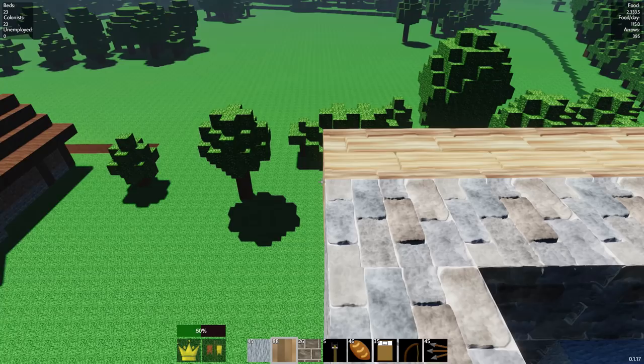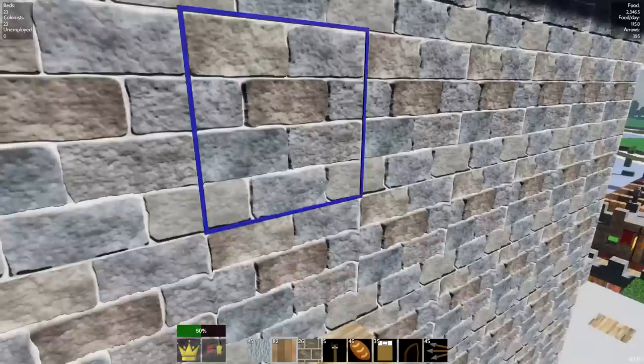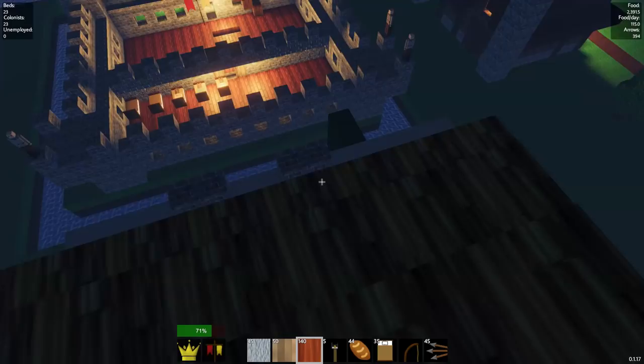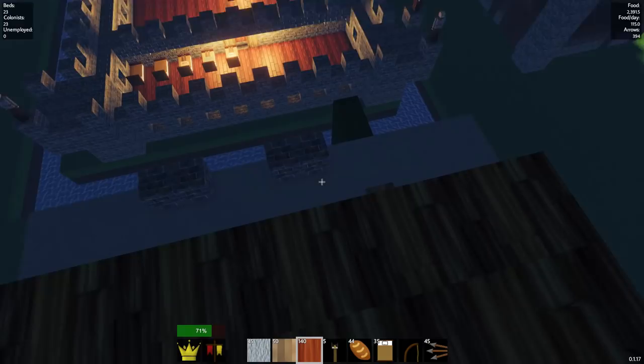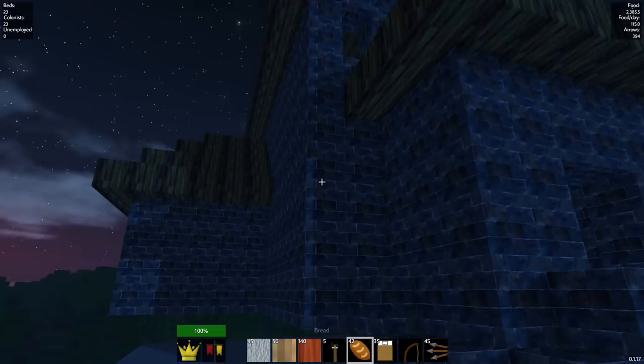For right now, this is probably all we're going to have. I'm going to build this ceiling the same way I built the other ceiling, like a wraparound. I think we're just about done for right now. Let me go ahead and eat some bread here. Oh! Oh, it looks pretty good! It looks pretty good! It could use a couple of windows here and there, that's for sure. Maybe like a window over here — there we go. A little bit of light in this place would be kind of nice.